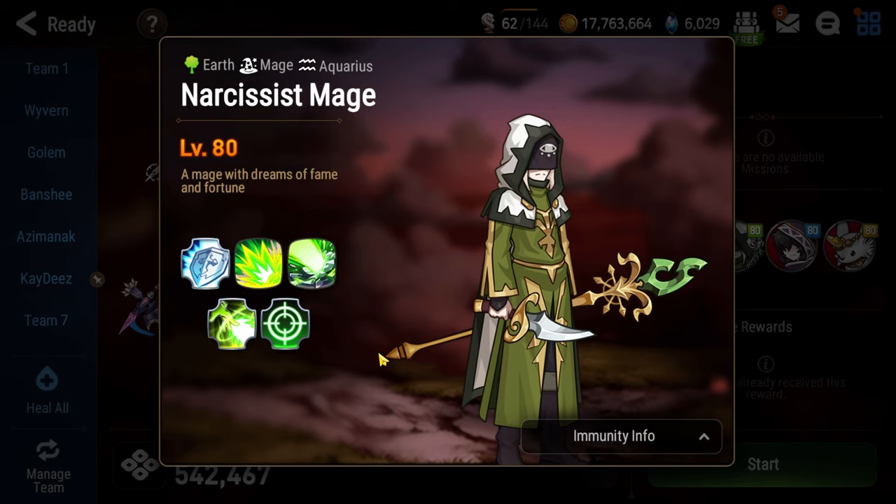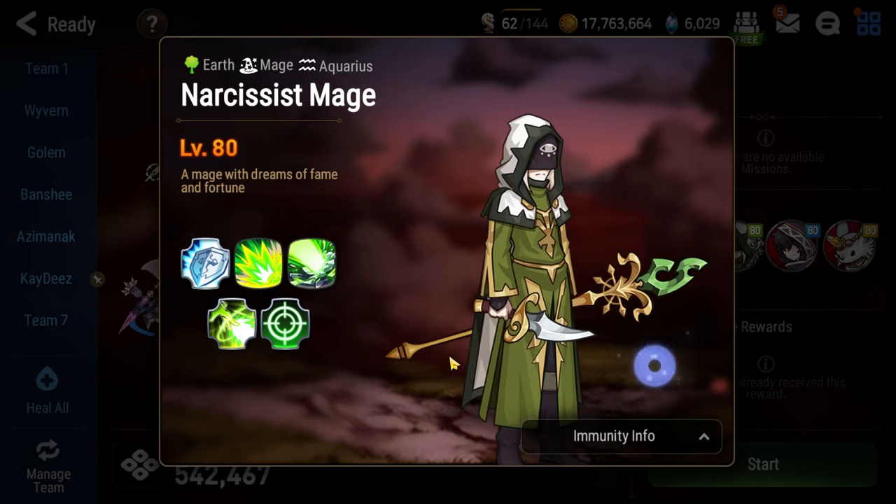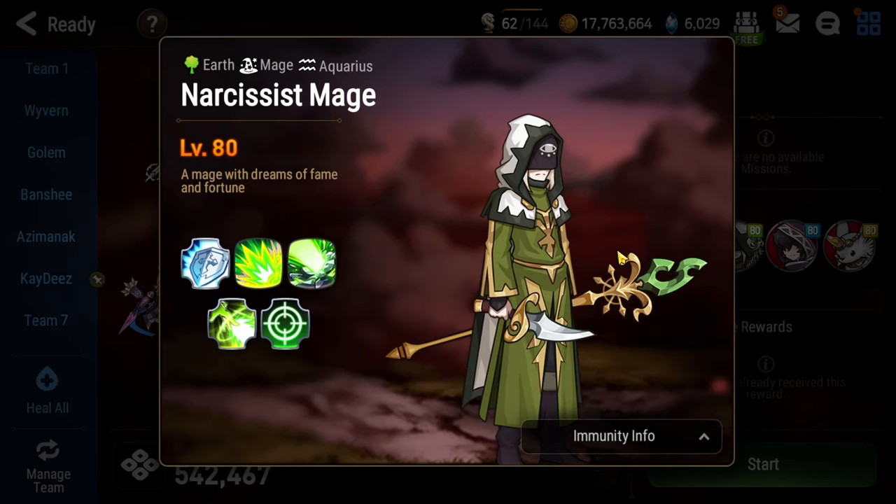Now the last thing to talk about is the Narcissist Mage on the first floor. He has this passive, Identify Weakness — if you attack him with at least two attacks from a fire ally he'll gain weakness exposed earth and takes bonus damage from earth allies. So if you want to play a primary green DPS to make this floor easier, you're welcome to do so. He also has the Overflowing Mana passive that gives mana spurt to all of the adds on his floor, so if you don't kill him within five turns they'll get supercharged and probably kill you very quickly.